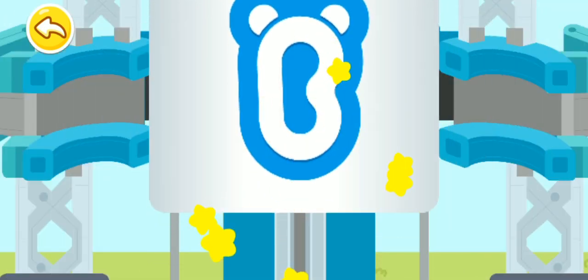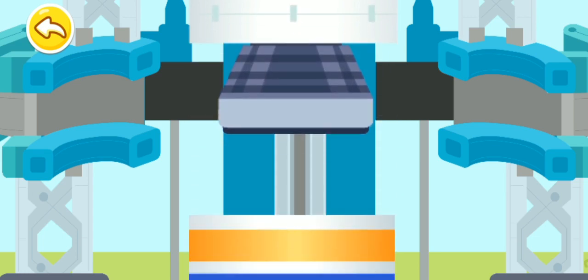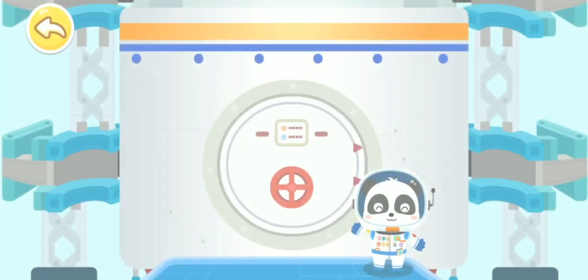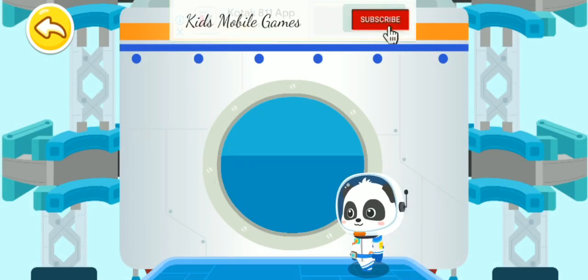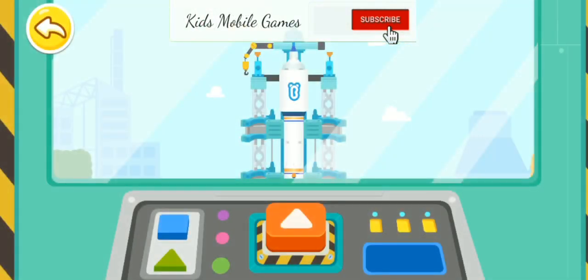The rocket is made up of multiple thrusters, which will fall off automatically when they are exhausted. Are you ready? Press the button and launch the rocket.